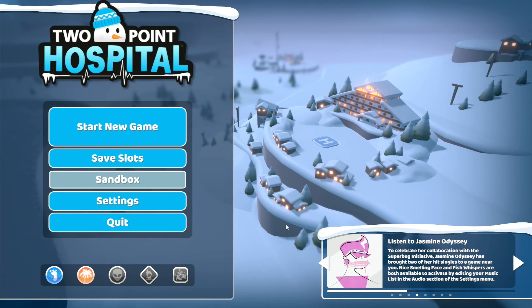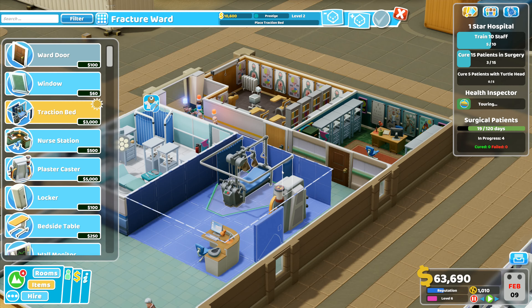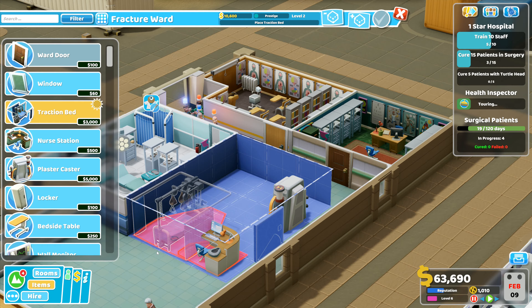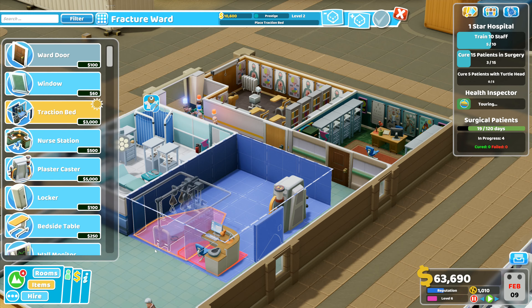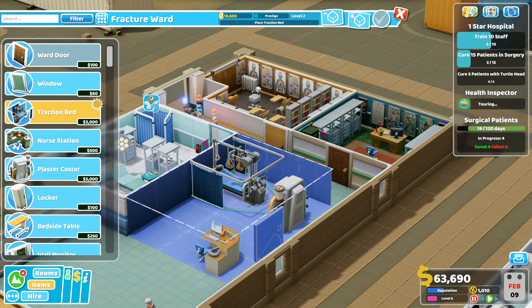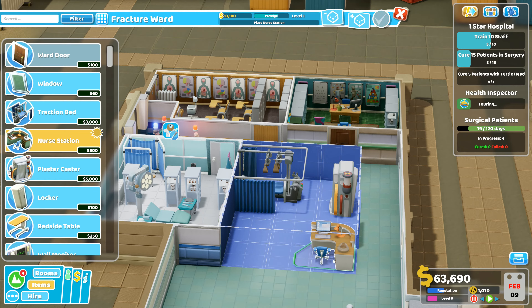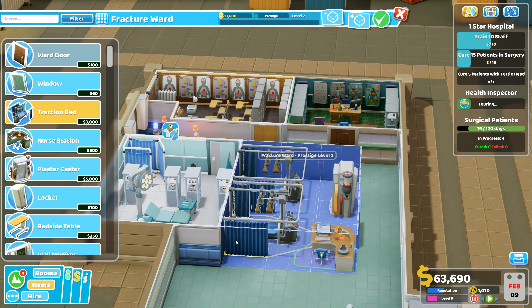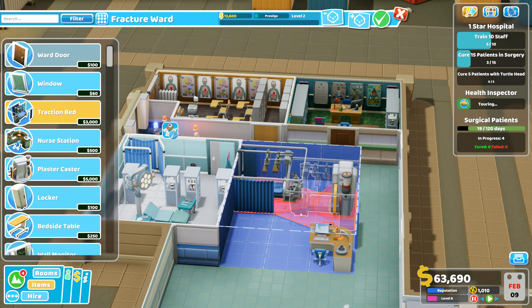Hey folks, it's Frithcar here, how you doing? Welcome back to Two Point Hospital. I think I can move the desk so I can get another one of these in here. I can't fit right across there, but I think I can put one there like that, get rid of that desk, put the desk right in there, and then go for another traction bed - still doesn't fit. I was hoping to be able to get two of these in here.